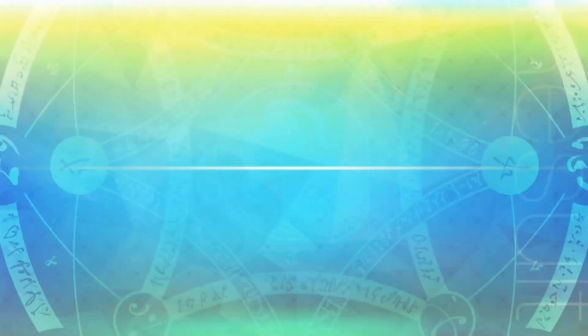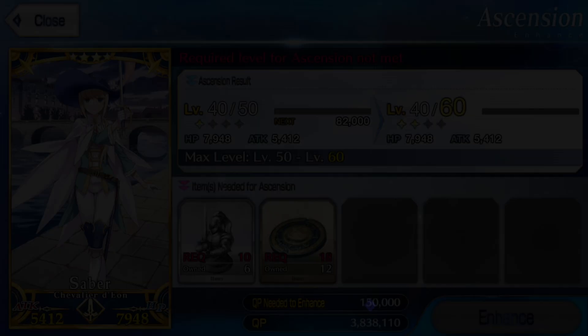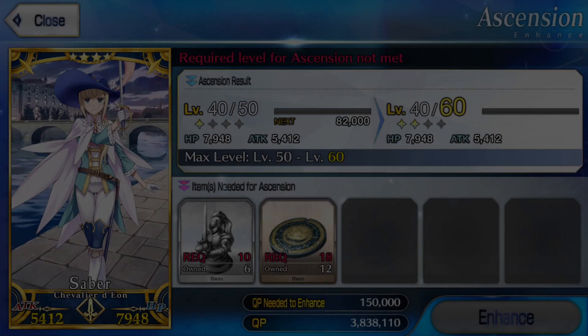Anti-climatic. Ascension — level cap has been increased. Look at that. Armored. So my armor got a little bit more intricate, and we also got a new ability as well.